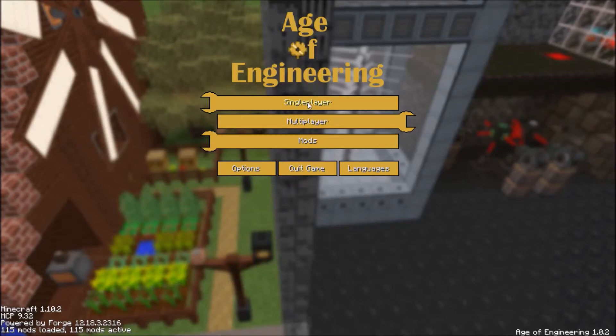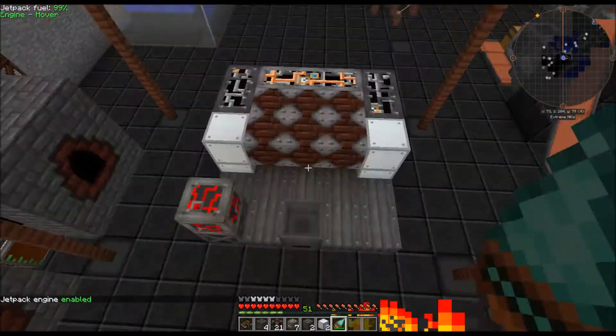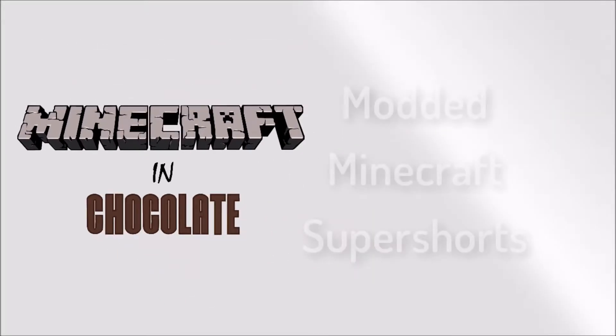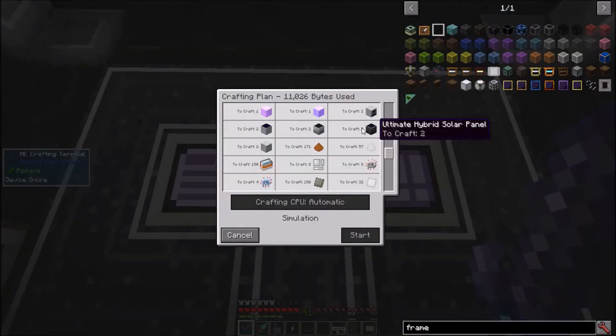Greetings, I'm Jonathan Spirit. I'm going to need a lot of power, and welcome to Age of Engineering Super Shorts. I've been busy crafting up Cenarium and Iridium so that I can make a lot more Ultimate Hybrid Solar Panels.